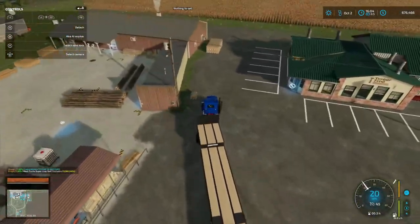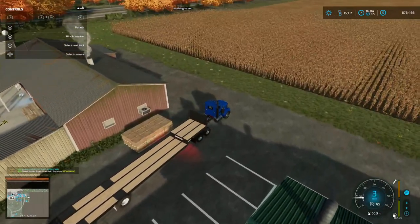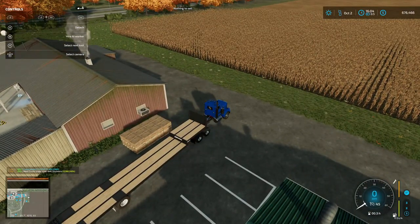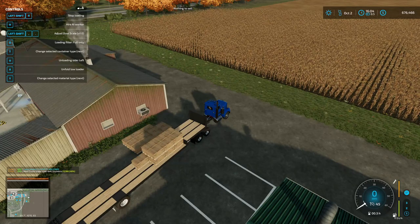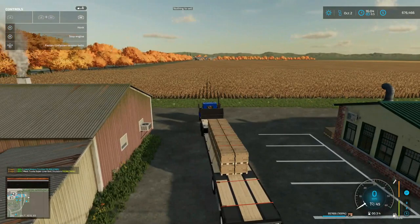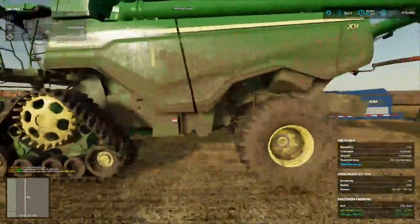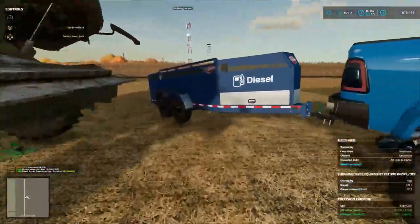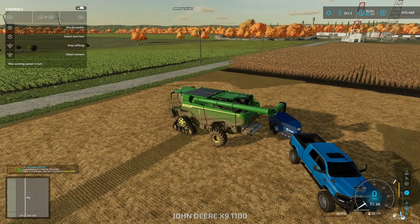We got some furniture - I think that's planks there - this is a load of furniture I'm gonna put on here. But first we gotta get our combine started because that's our main goal on today's episode. I'm gonna shut this off, start the combine up. Everything's been serviced, we just haven't filled up with diesel. Refill harvester left.